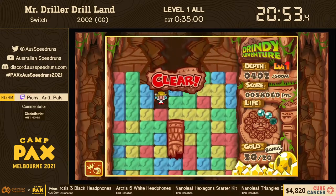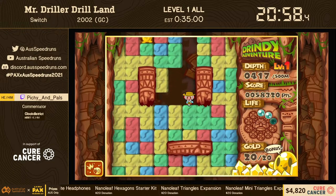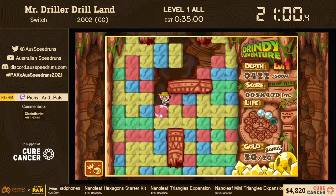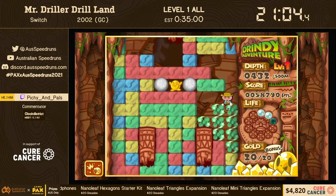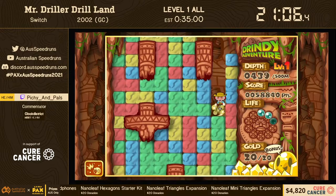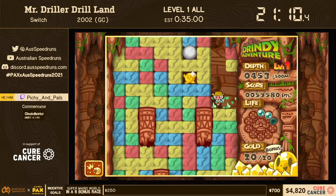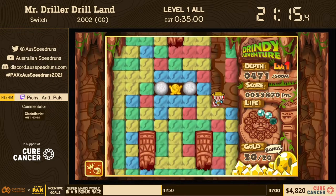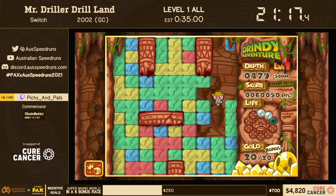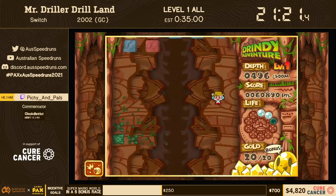Okay, now we just go — we run, we run so far away. Any donations? I just want to quickly point out we have an incentive coming up: the Fire Emblem Three Houses — Name Byleth — incentive currently has no names submitted, so any donation of any amount with any name will put it in the lead.